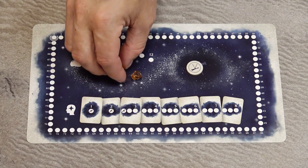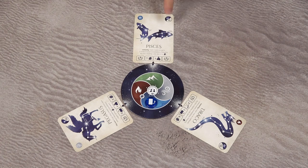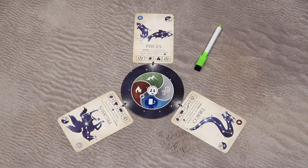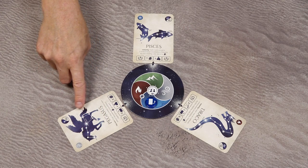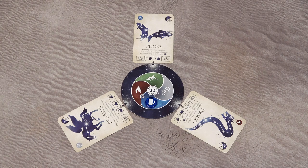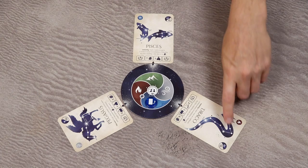The dream phase is triggered when you take the rest action. Perform the rest normally including moving the sphere marker. If any constellations are discovered, perform the standard discovery phase. Then trigger the dream phase, in which the dreamer pen marks some stars on one constellation card. First, choose the card: if any constellation has no marked stars yet, you must choose that card. If more than one such card exists, select the one with the most stars — check the number in the top-right corner. If there's a tie, choose whichever you want.